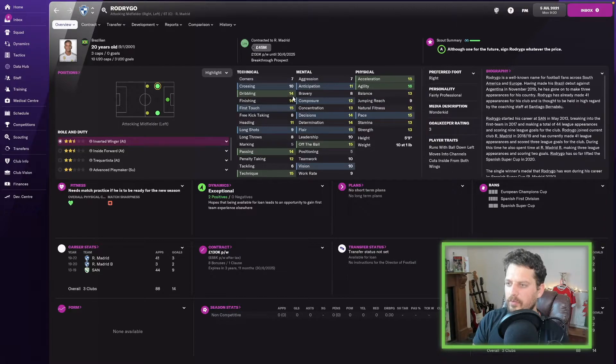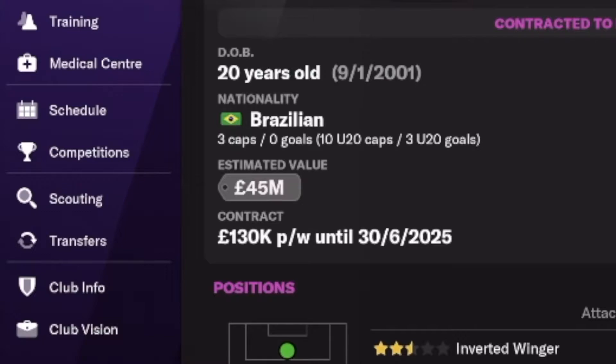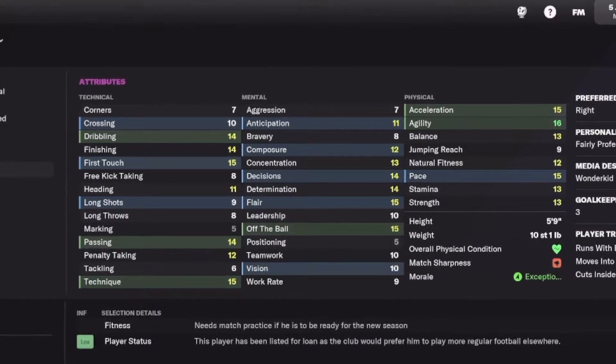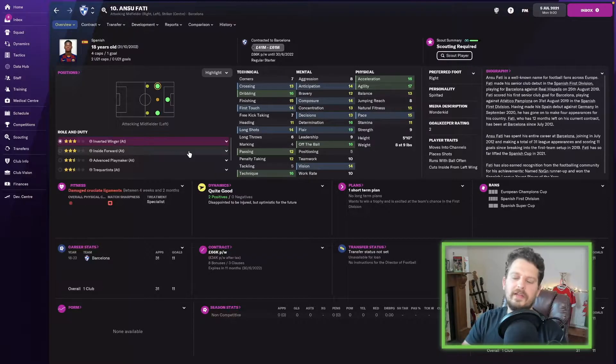Rodrigo next, playing for Real Madrid — a Brazilian 20-year-old. You can see he's going to be good: dribbling 14, finishing 14, first touch 15. He'll cost you 45 million at the start of the game. Agility 16, acceleration 15, off the ball and flair also solid. I think 45 million is a fair price.